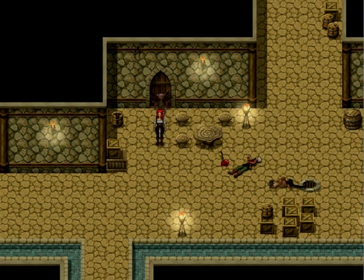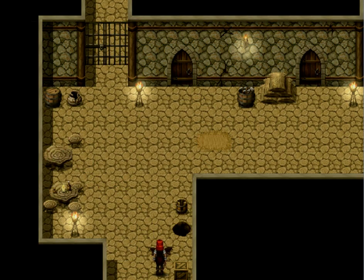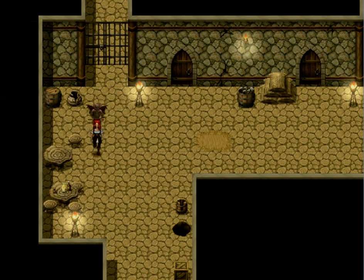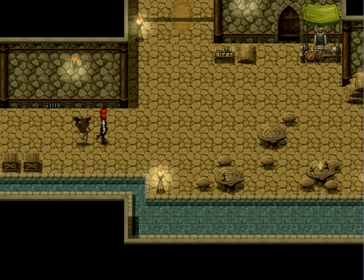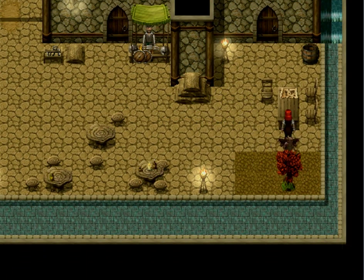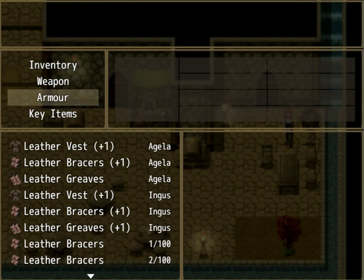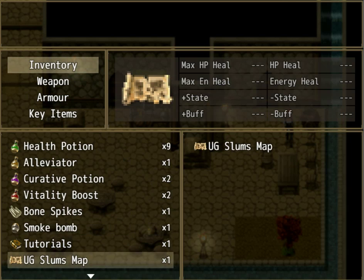Let's keep on trucking. I want to find a map first so I know I'm going the right way. There's no map over here. Oh crap, there are guys over there. That's locked so we can't go over there. Let's check this out first. Why is there a merchant down here? Oh, there's a map. A healing plant. Let's do that first. All right, let's see where we're going. UG Slums map.